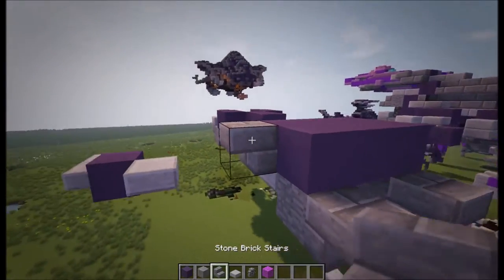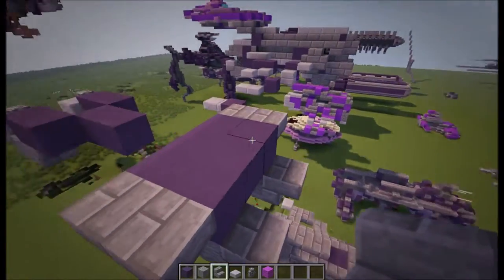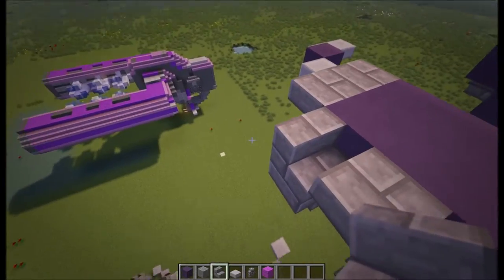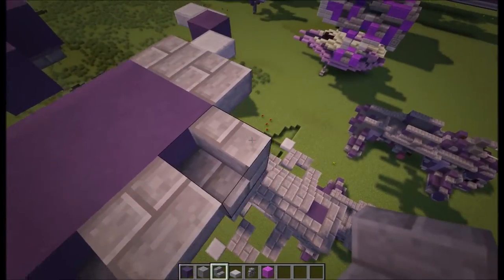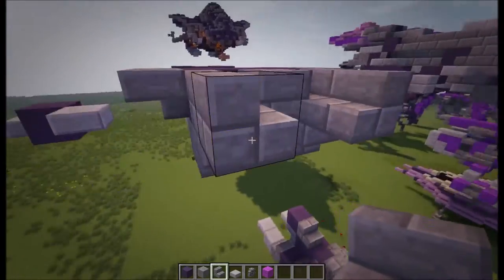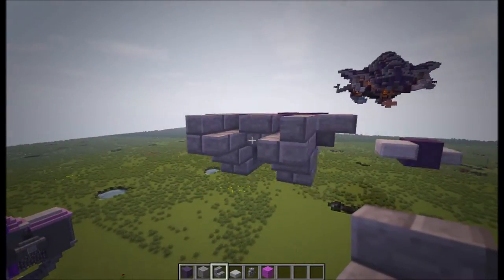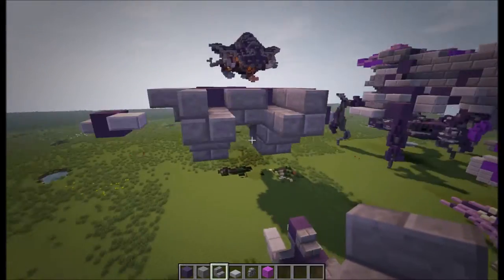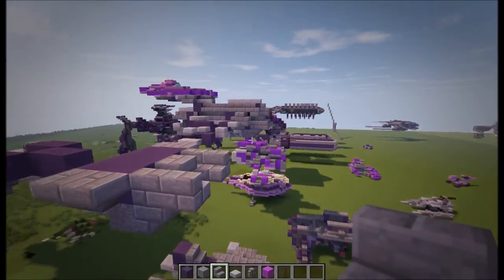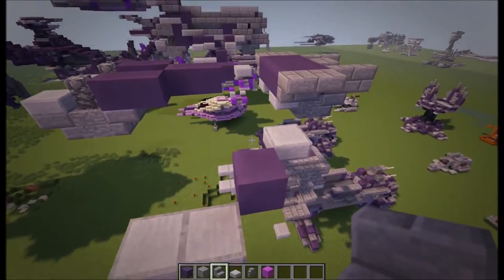Now do a stair here and turn that one that way, then do an upside down stair here, and then two stairs facing outwards. Those are going to be the cannons — this does kind of represent the shape that they are. They would be a bit smaller, but the stair gets the shape right rather than using end rods or fence gate or whatever. You can switch that out for something smaller if you want to — I know it is a bit exaggerated, but I think it looks alright.